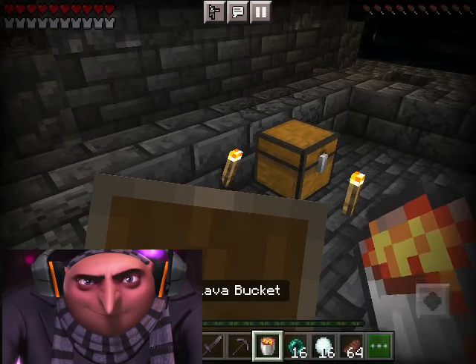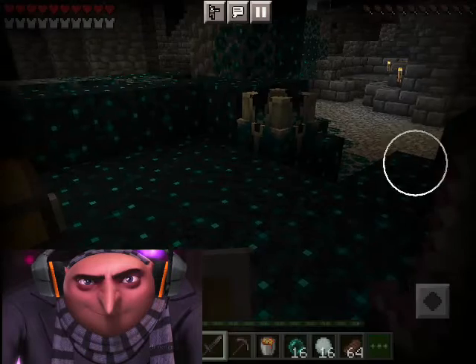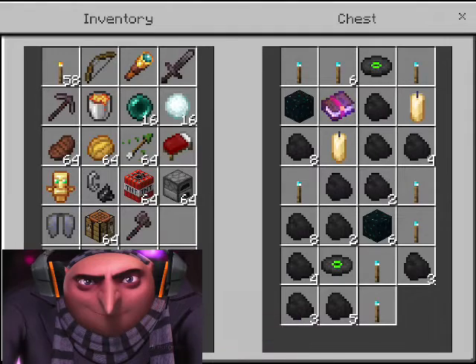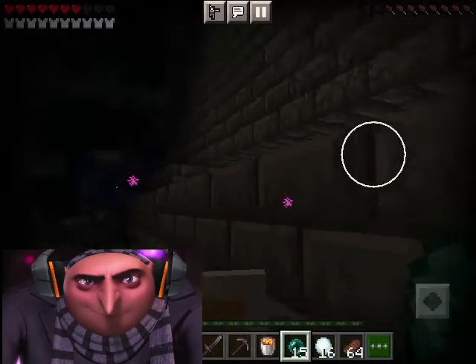I've been here for a little bit now and I've found a chest — some pretty good finds. Another chest, again pretty good find. Now I'm going to use an ender pearl to get to the main structure from the middle of the city.